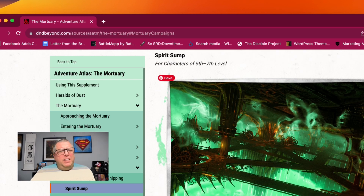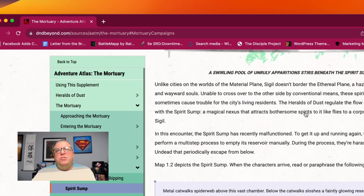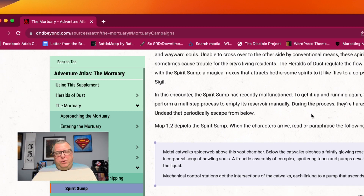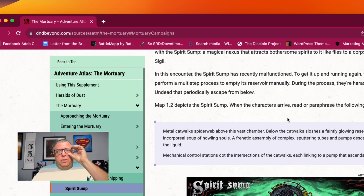Then you have a Spirit Sump — and I'm thinking like a sump pump, where there's all this swirling death happening there and things are trying to get out of it. I also think of Ghostbusters, right? Because underneath the city there's that goo where spirits are coming from — like the containment area where they'd release the spirit in there. You could do it so that now you have to fix the containment area — the spirits are no longer contained, something's wrong with the sump pump and now they're getting out — which is actually an encounter with the Skull, which we'll get to here in just a minute.